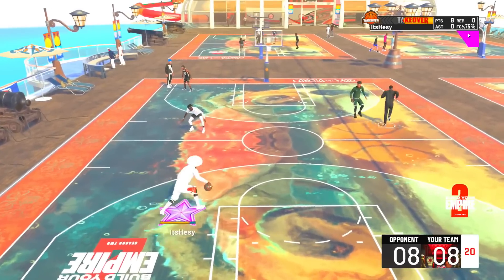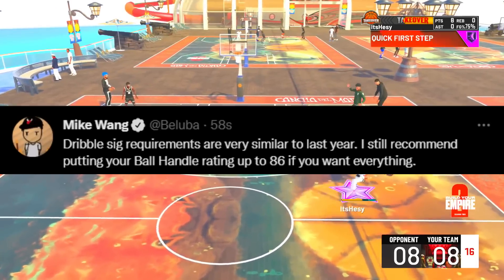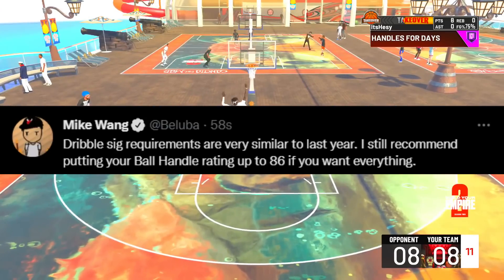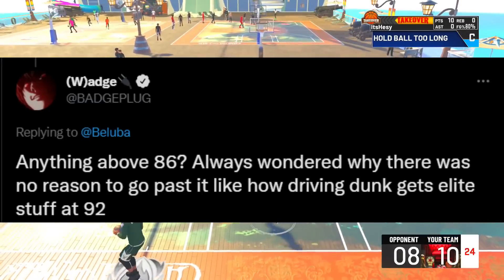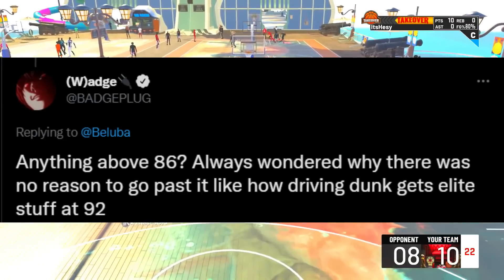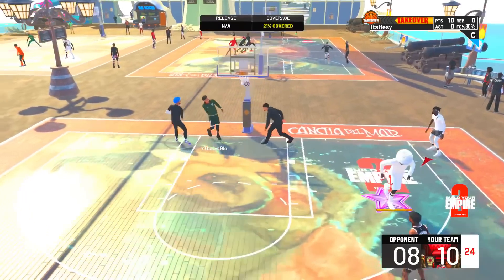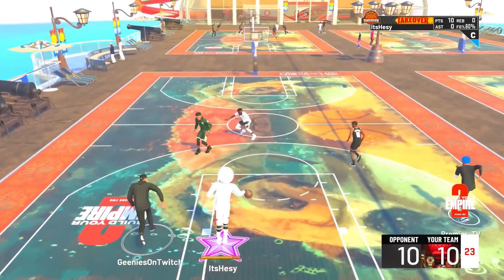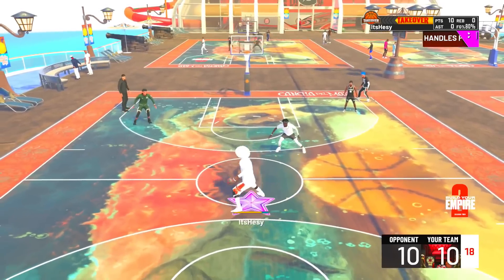Mike said dribble sig requirements are very similar to last year. I still recommend putting your ball handle rating up to 86 if you want everything. I replied asking about anything above 86, always wondering why there was no reason to go past it — like how driving dunk gets elite stuff at 92. Why has there never been a reason to go over 86 ball control?